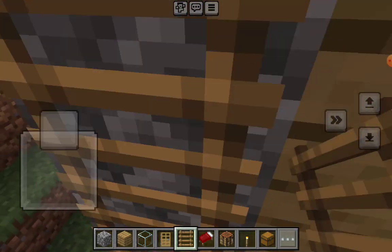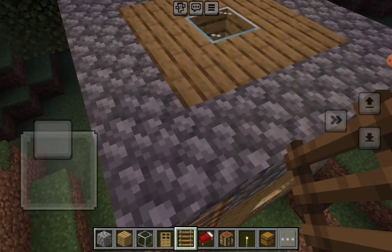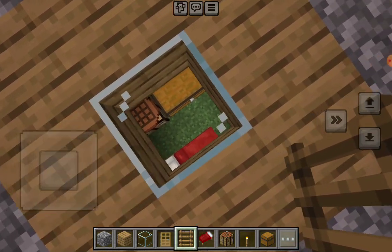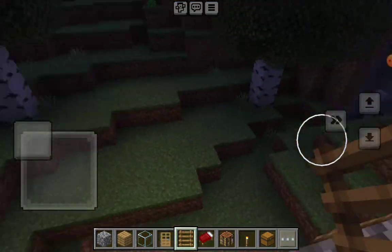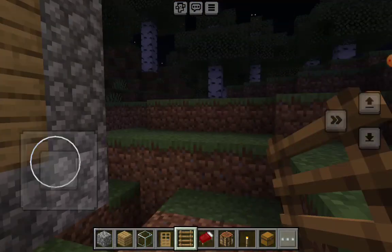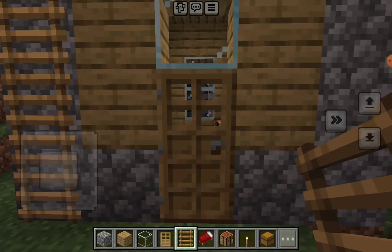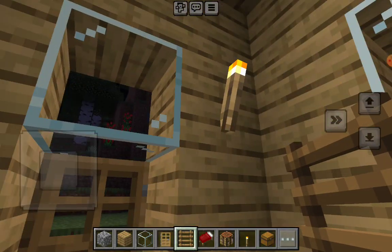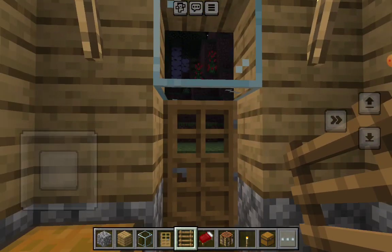You can just climb up just like that, and look into your house and see if any mobs are there. There are actually torches in there so it's fine.